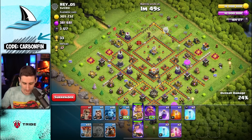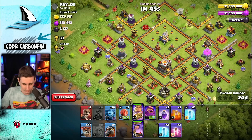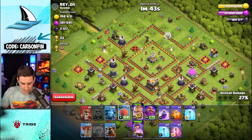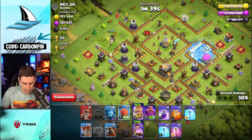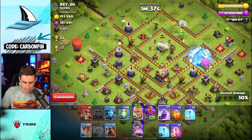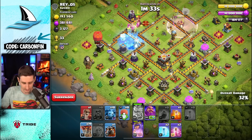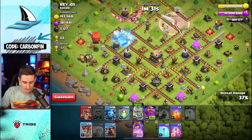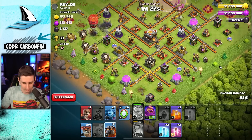You have to keep an eye on the defensive eagle. You want to start your LaLo right around a minute 45. Let's drop a wizard here. The single target inferno locks onto the queen — let's drop a stone slammer like this. We're going to rage this queen, freeze that, pop king ability, and now start the balloons. The stone slammer will act like a lava hound essentially.